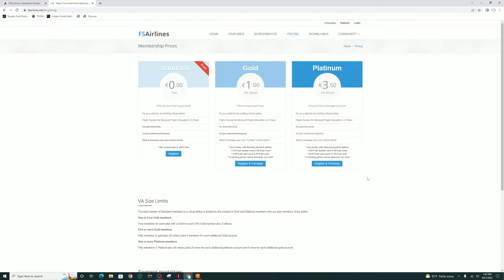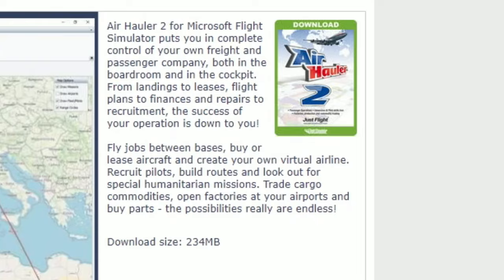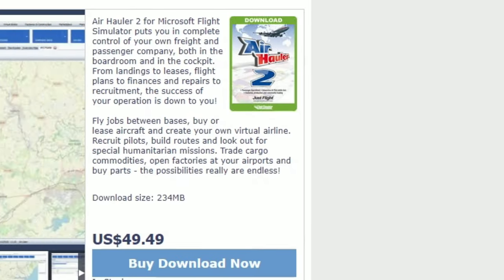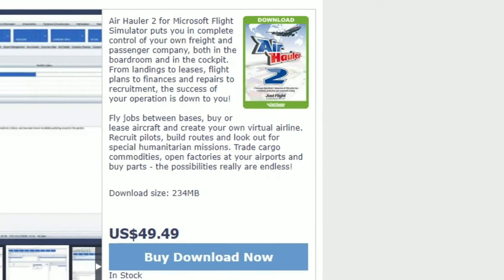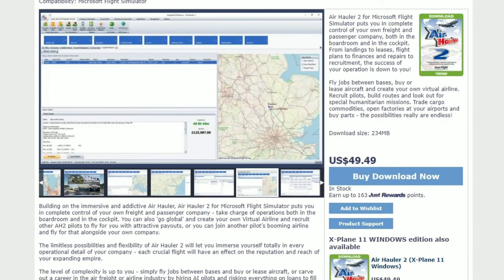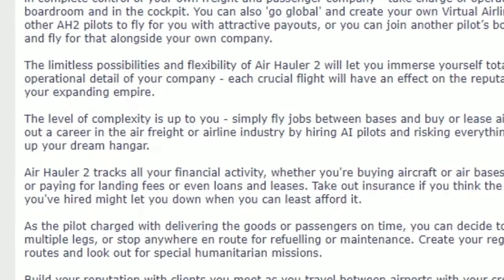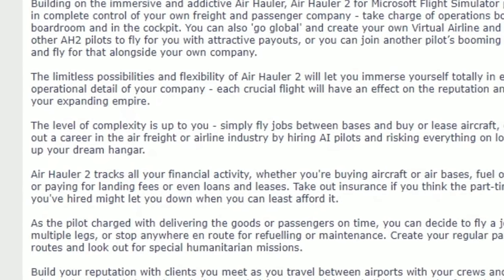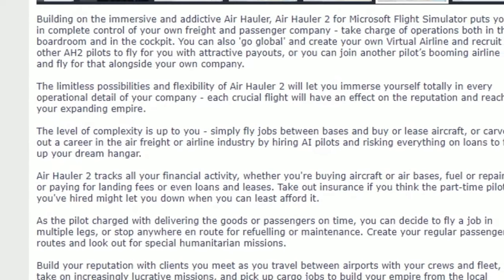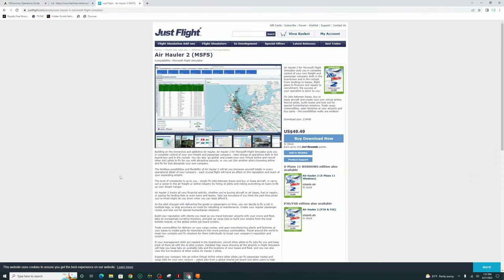Let me know your thoughts about FS Airlines down below in the comments section. Next on the list is Air Hauler 2 from Microsoft Flight Simulator. This is a paid career add-on, but this is only a one-time payment of $49.99. Air Hauler 2 puts you in complete control of your own freight and passenger company. Take charge of the operations in both the boardroom and in the cockpit. The level of complexity is completely up to you — simply fly jobs between bases and buy or lease aircraft, or carve out a career in the air freight or airline industry by hiring AI pilots. If you currently use Air Hauler 2, let me know down below in the comments.